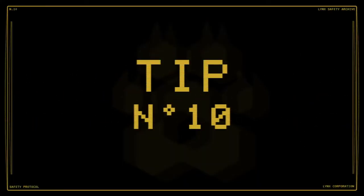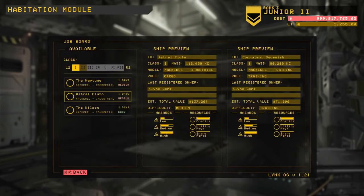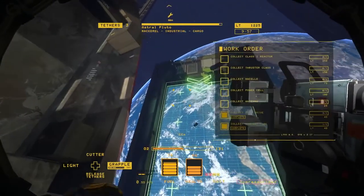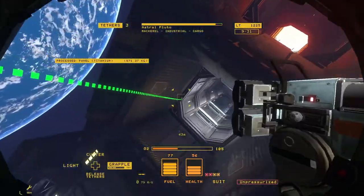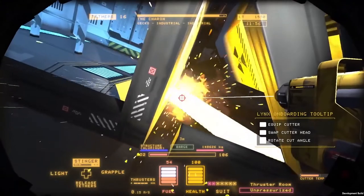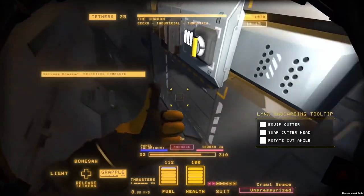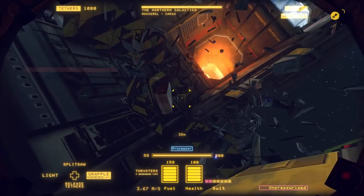Number 10: Certifications and Loadouts. Completing work orders is the best way to increase your certification level, which gives you access to new ship types as well as new tools and upgrades. While it's always a good idea to salvage the entire ship to maximize your credit return — even if it takes multiple shifts — there may be times when you only need an object or two to complete your next certification and unlock that new upgrade. You always have the option to get what you need and end your shift early to purchase upgrades right away. But be careful: Lynx doesn't like it when you waste precious resources and will likely dock your pay to discourage this behavior.